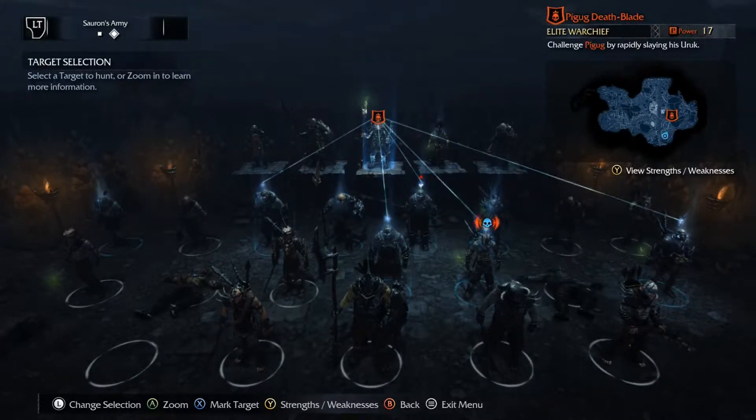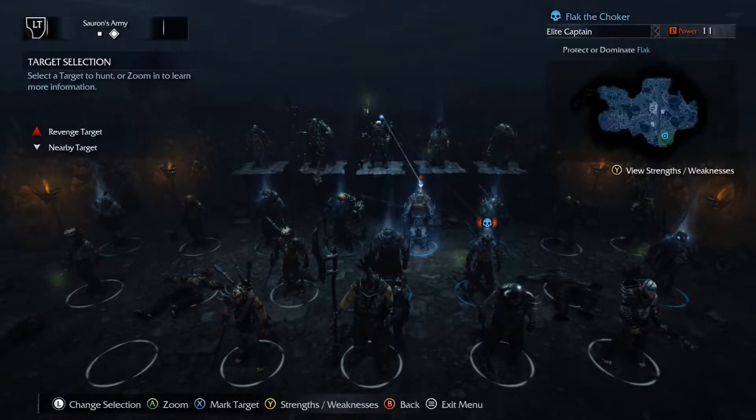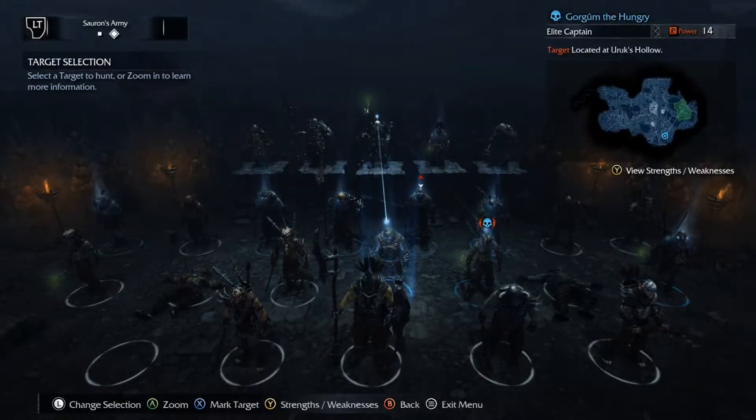Today I'm going to show you how to get the Stinking Rebels achievement. For this achievement, you need to brand five bodyguards of a warchief and then have them turn on him in combat.